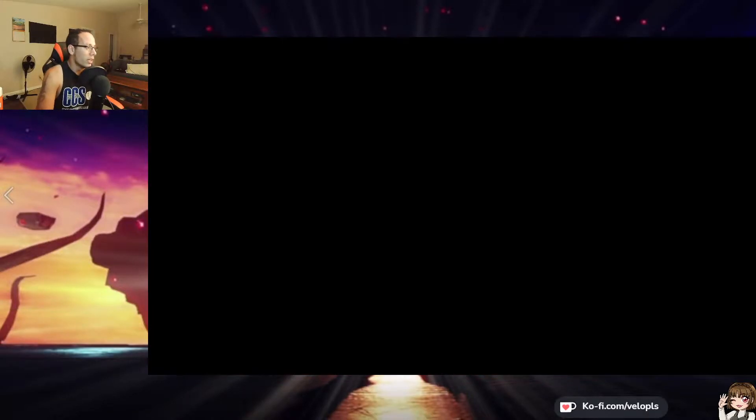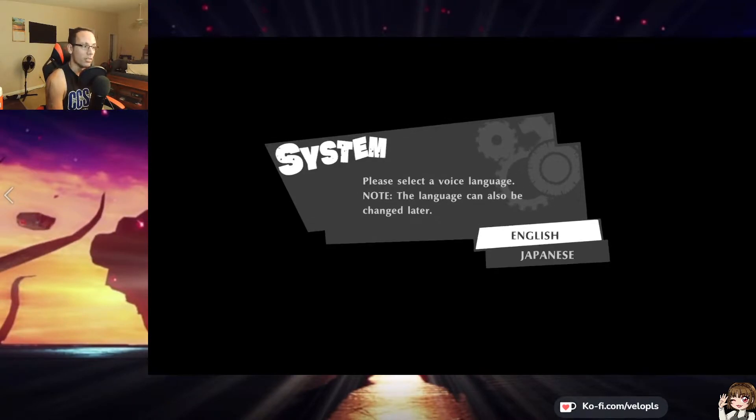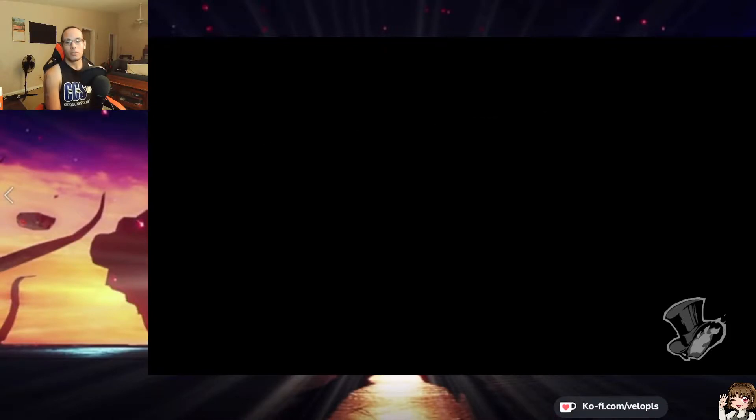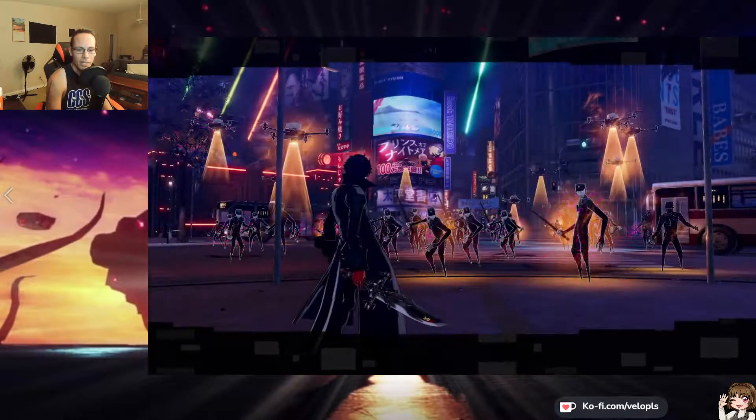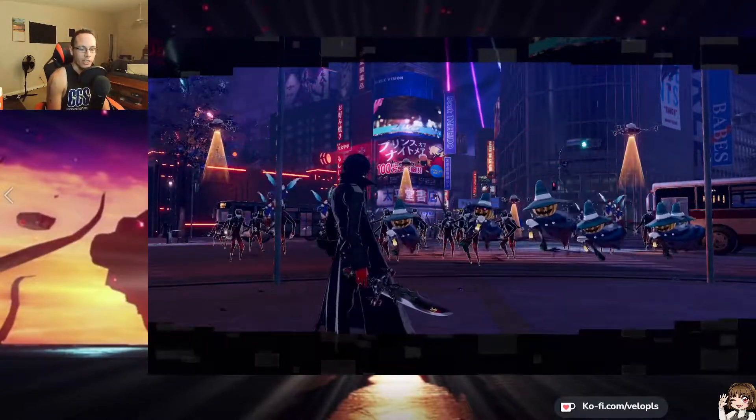Start new game plus, hit merciless, then start new game plus on merciless difficulty and it's just going to load you up. Timing starts here. You can choose English or Japanese — it really doesn't matter, there's no time difference between them, it's just a preferred language. We're going to stick with English for the series here.